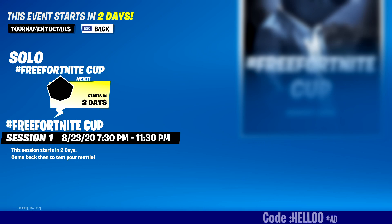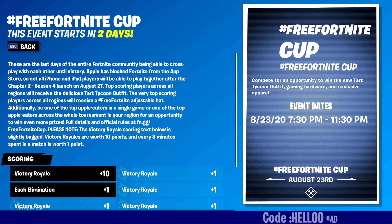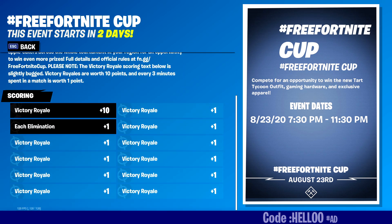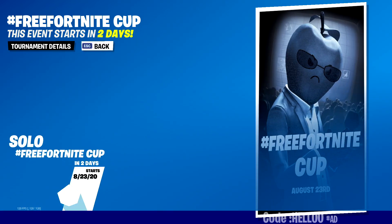The cup timing for the Middle East region is from 7:30 PM to 11:30 PM. You can check your timing depending on your region from your Compete section. Looking at the scoring details, for every elimination you will get one point, and for every Victory Royale you will get plus 10 points.